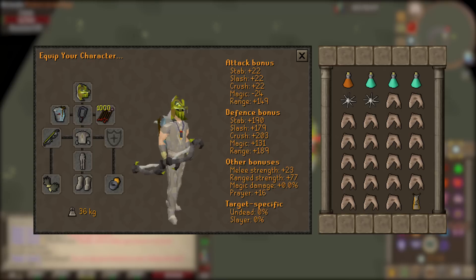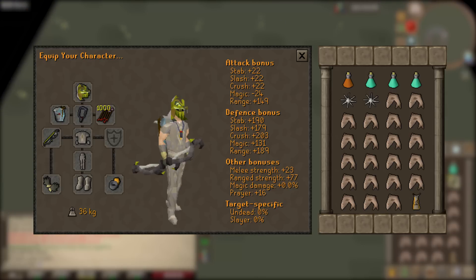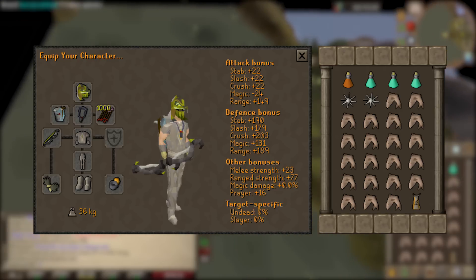Rounding out the gear: bandos top, chaps and boots, barrows gloves, and a ring of suffering — which is a little expensive but well worth it at Zulrah. In my inventory I have one bastion potion, which is a ranging potion paired with a super defence potion, three prayer potions, two karambwans, quite a few sharks, and a construction cape — or use house teleport tabs if you don't have one.